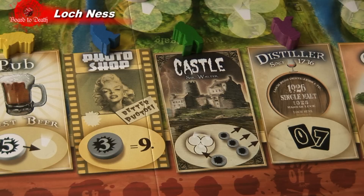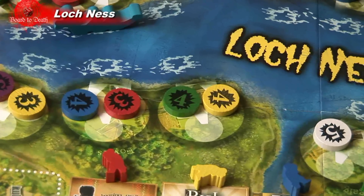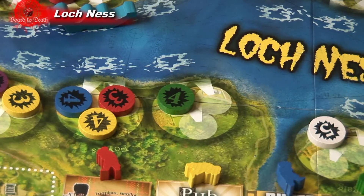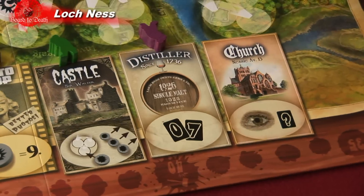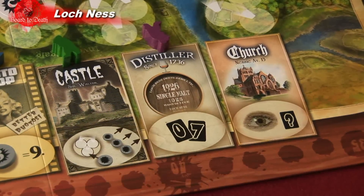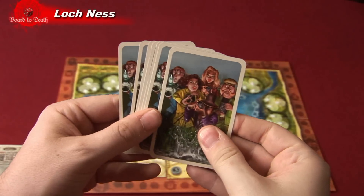Photoshop: during scoring, the value-3 camera of this player counts as a camera with value 9. Castle: after all players have moved their cameras, the player may move another of his cameras in addition, and may place this camera on one of the rear camera spaces.